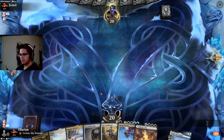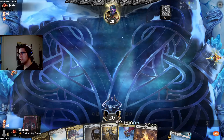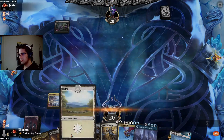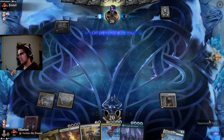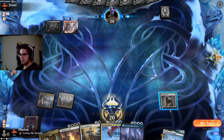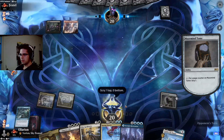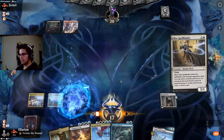This hand is fine. Alright, here's a Tome — Mardu. Just in case they have ways to destroy this, we'll start scrying. We'll take Shark Typhoon, it's almost always decent. I think it's worth paying three here to get the Spellbinder down and see what our opponent's up to.